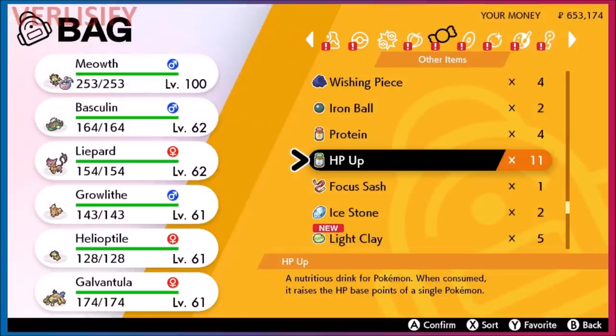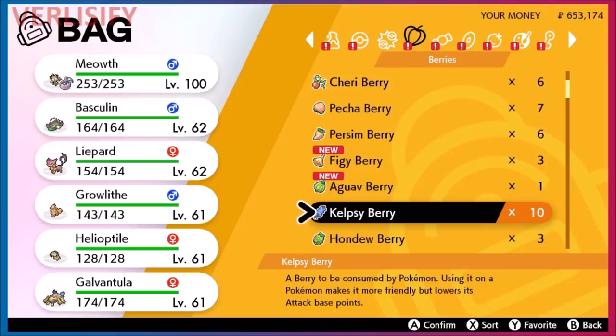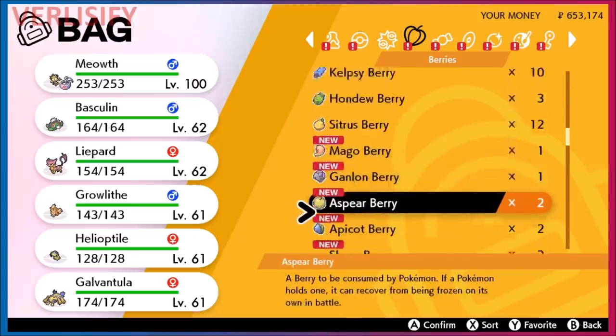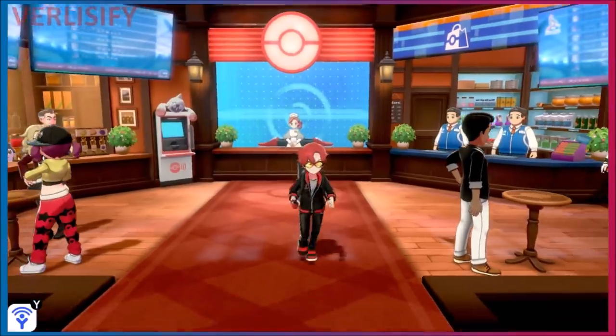Lastly, we have reducing EVs. If you trained your starter throughout the story, like Cinderace, it will have been gaining effort values from every battle, and with the Exp. Share any Pokémon in the party gains EVs too. To fix unwanted EVs, you need special berries: giving a Pokémon a Kelpsy Berry lowers its Attack EVs by 10 — the opposite effect of vitamins. You can find these by shaking berry trees in the wild area.